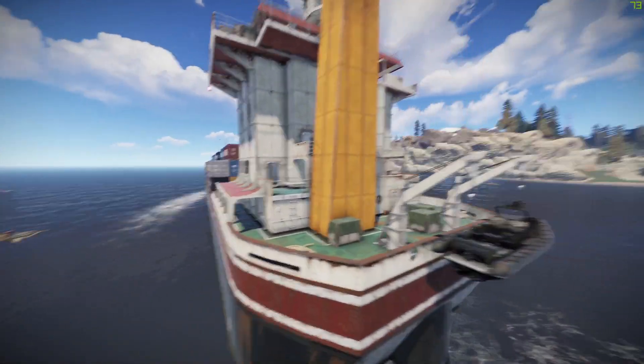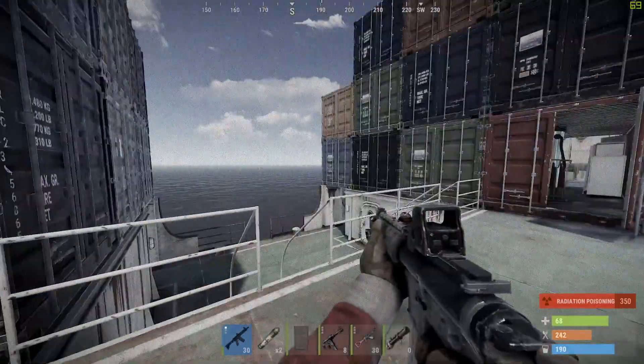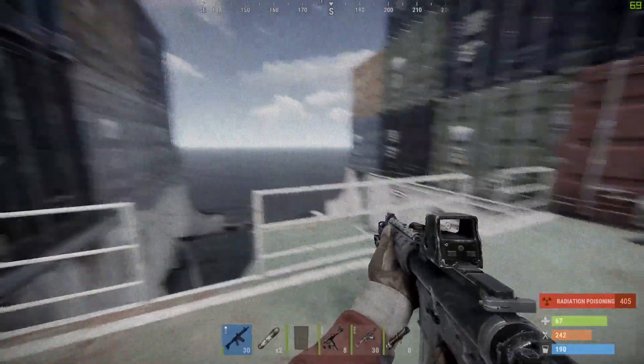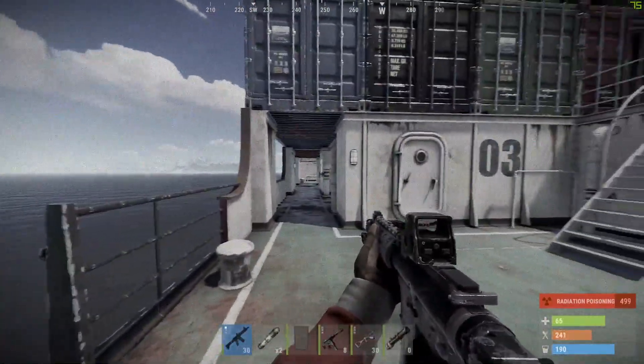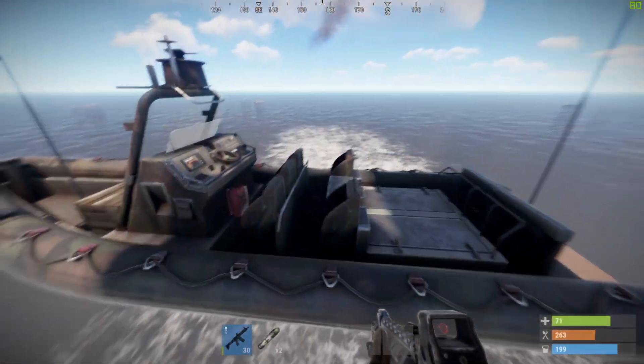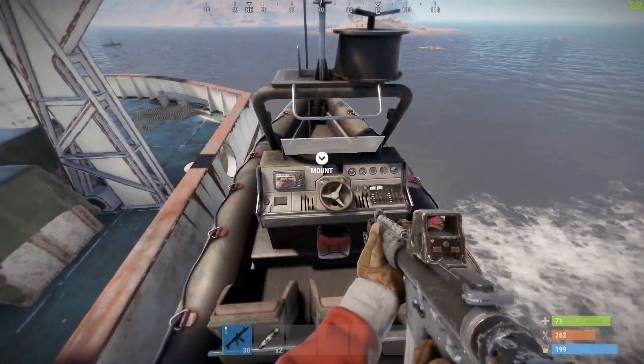Each time the ship appears, it goes around once, then halfway during its next lap, the horns sound and it will shortly leave the island. If you hear the horn, you should evacuate the ship immediately. To help you, the developers have placed the RHIB at the back of the ship, but you still need to bring your own fuel if you don't want to be stranded in the middle of the ocean.